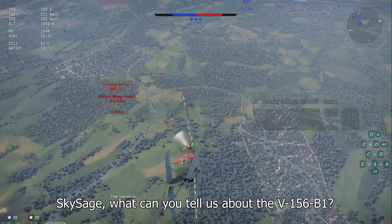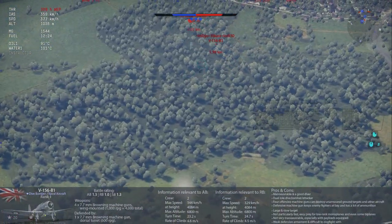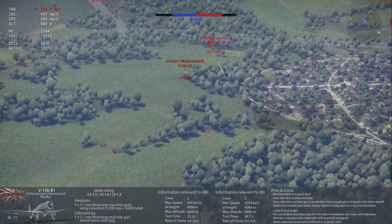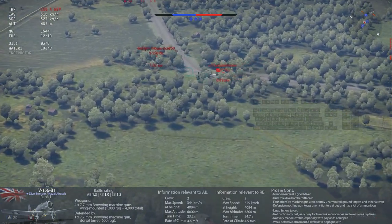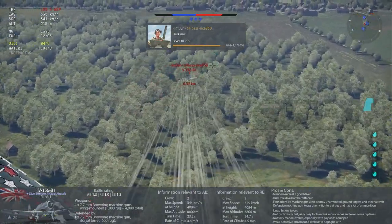SkySage, what can you tell us about the V156B1? The V156B1 is easily one of the more powerful aircraft in the lower battle ratings. It can gladly function as both a fighter and an attacker and once dumping bombs is capable of boom and zooming enemies in the vicinity. Even though it's armed with a defensive turret, its frontal armament is much more powerful. One should be careful with overshooting when chasing the V156B1.